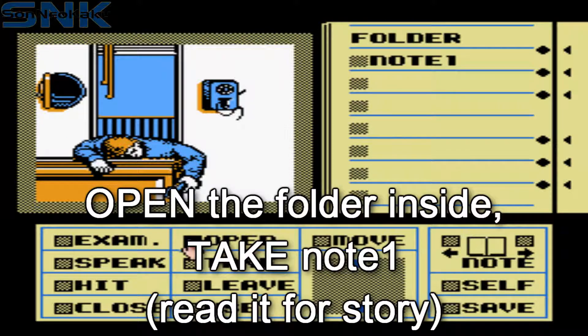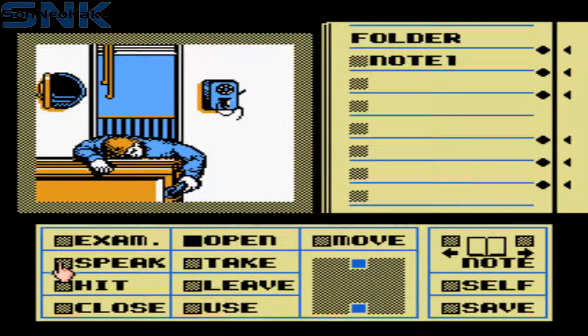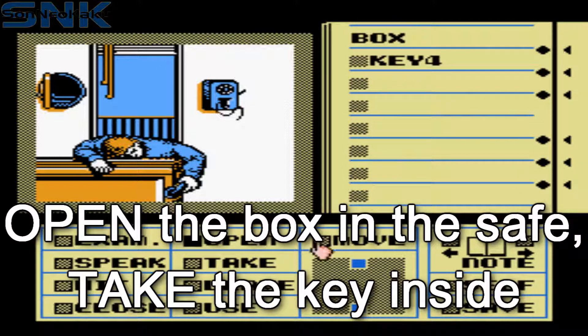Open the folder inside. Take note one and examine it if you want. Open the box inside the safe and take key four inside of it.